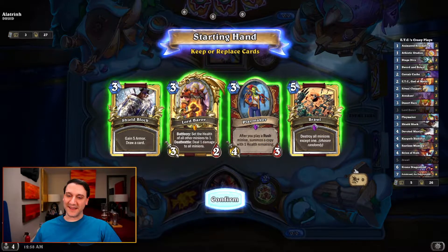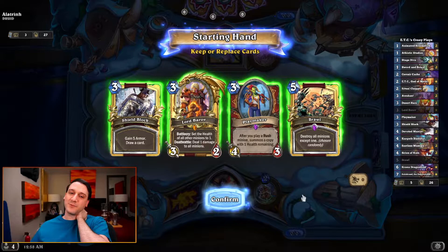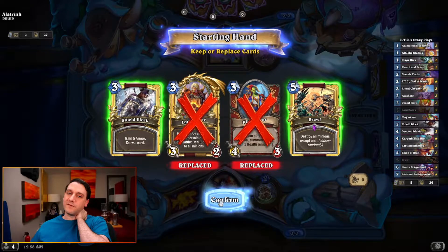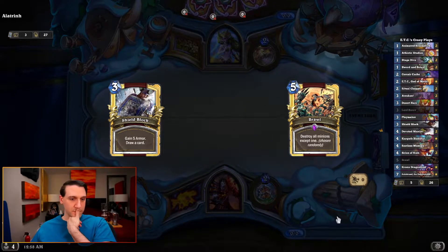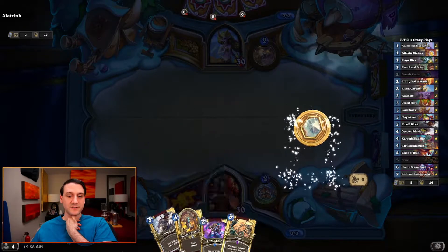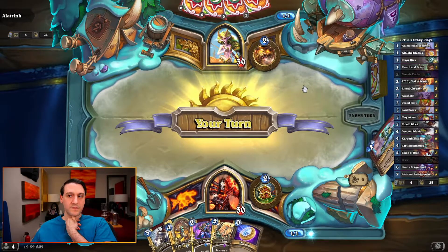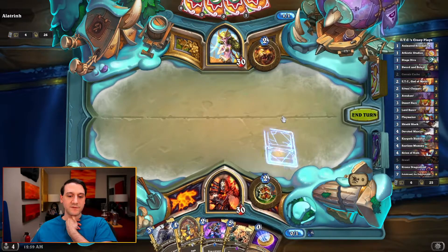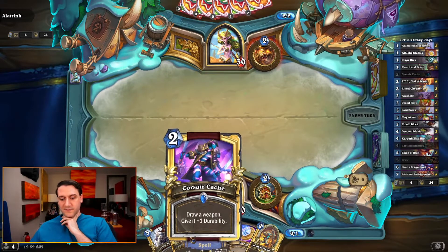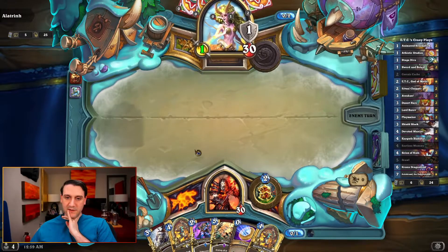I would love to pull off the Desert Hare, Animated Broomstick, ETC finisher. It's a Druid — Brawl might be very important, in which case we'll toss Lord Barov but hold onto Shield Block for card draw. Corsair Cache — good, good. Stage Dive: honestly I'm just going to use it for draw. Corsair Cache and then next turn maybe Shield Block.